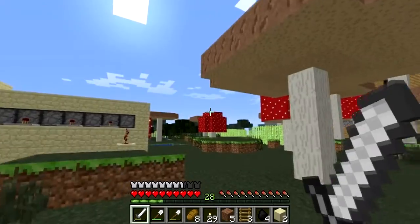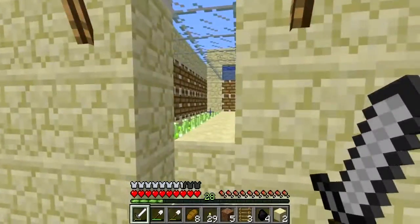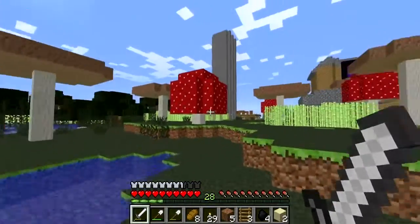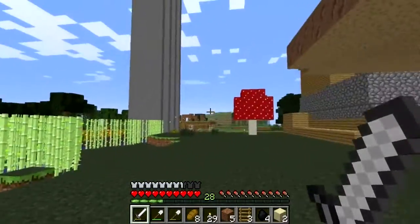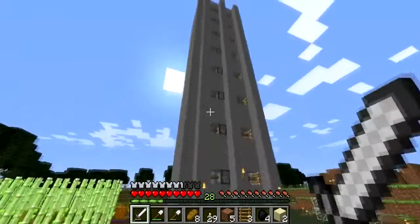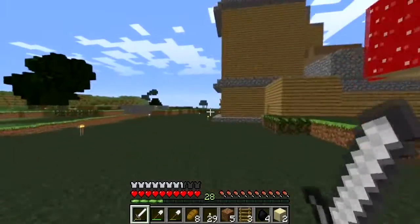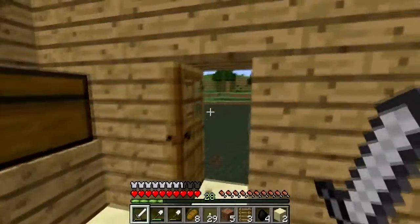Let's check out how our sugarcane farm is doing here — it hasn't grown at all yet. I should also probably take this sugarcane down, and I realized that I didn't replant this tower of wheat, so I should probably do that as well. But for right now, let's go ahead and go in and see if we have any cobblestone.